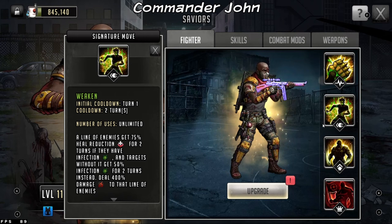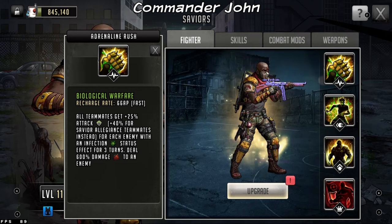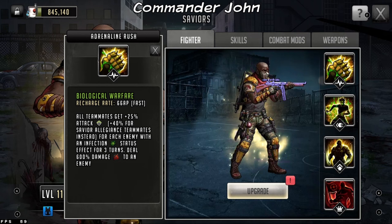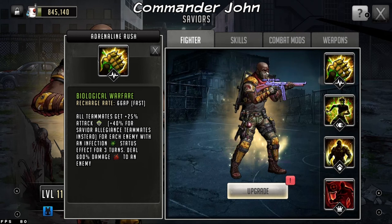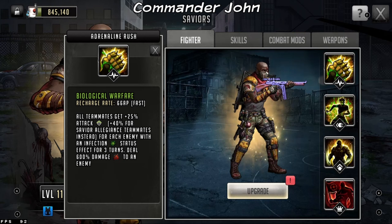His biological warfare rush is very good. All teammates get 25% attack — a little boost. If you have Savior Legion teammates, they get 40% attack for each enemy with an infection status for three turns. So if you have five enemies with infection status on the other team, you get 25% attack per each toon that has infection. You really don't have to bring in a super strong attack team for this because the rush is going to give the little guys around you a boost. It's not a super fast one-turn team — it's two to four turns depending on the setup.